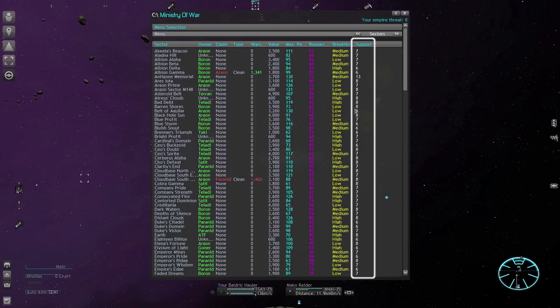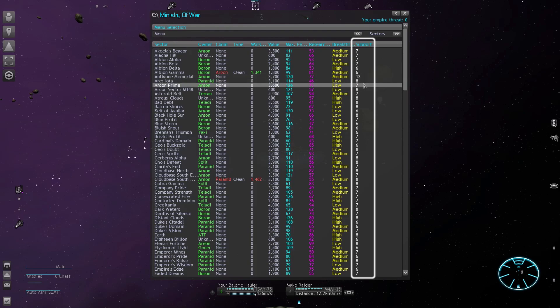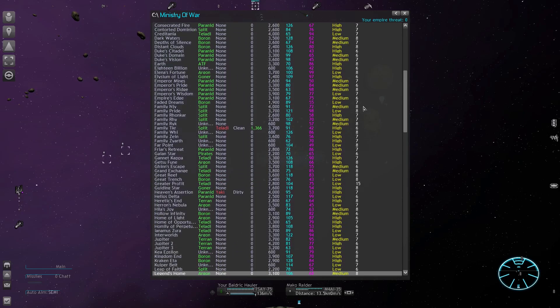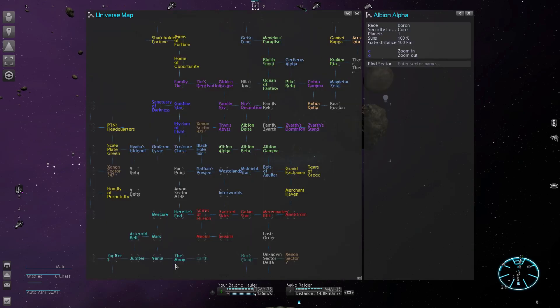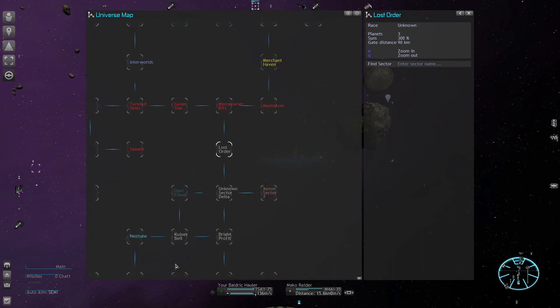So I am going through this list and searching for quality sectors. They have a double digit station support limit — we can use this as an indicator. If the second column doesn't show any owner and is gray, we could claim that sector. Of course, most of them are occupied already, so don't get your hopes too high. But look here — Lost Order. It supports up to 15 factories and has good research and production stats. However, it is located on the eastern part of the map with Pirates to the north and Xenon to the east. This location is too dangerous to start out with.